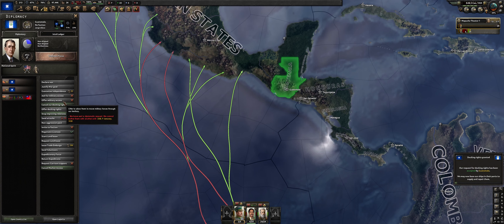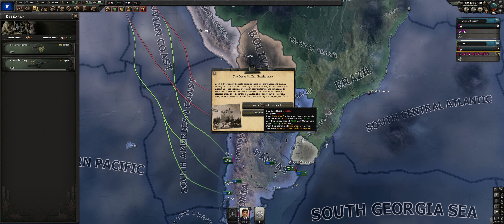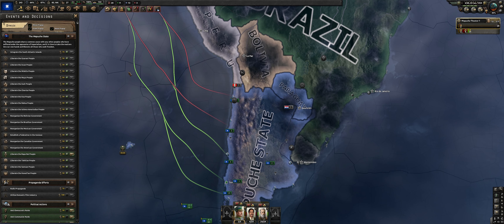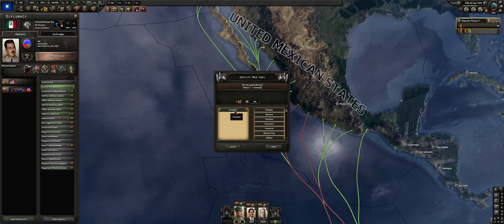One of the keys to getting into Mexico is improving relations with Guatemala and then asking for docking rights, which lets our navy reach all the way up to Mexico and cover our naval invasions. The great Chilean earthquake — I really hate to say it but this game plays this out as a fantastic event for anyone who controls Chile during this time. We get even more base stability, and as you can see our stability is now flying up quite a bit.